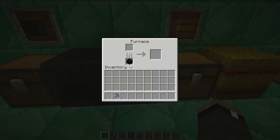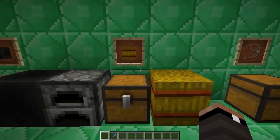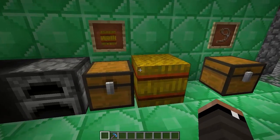The Block of Coal can be used in a furnace by itself. The wiki says it's used to smelt up to 72 items — basically the exact same as nine pieces of coal. So it's both a new decoration item and a new fuel. The other new crafting recipe is the Hay Bale.